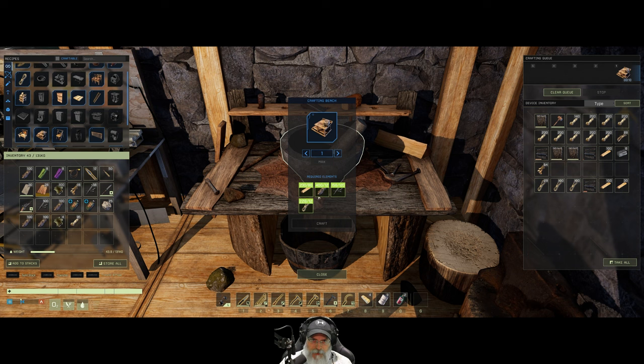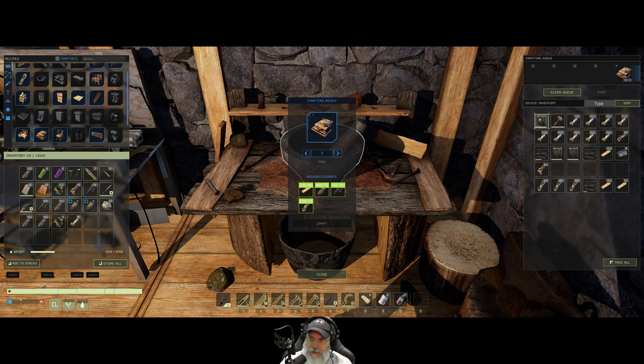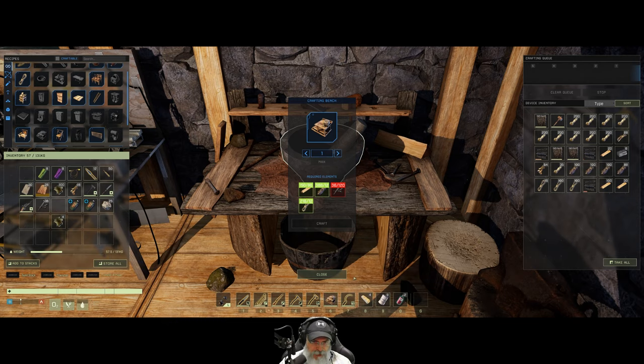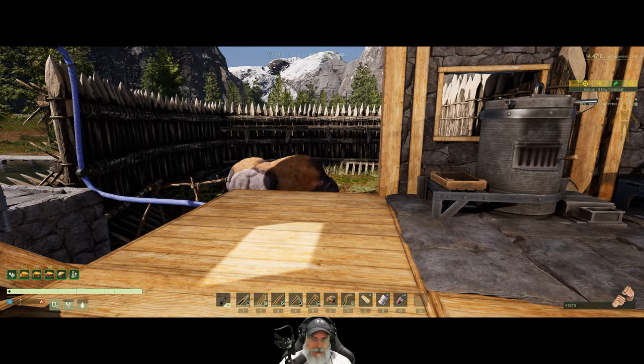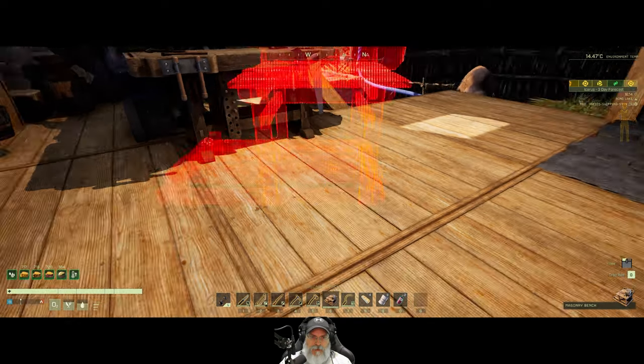Need more room. I wish there was a way when something is queued up to start it — I don't know how to do that. If I click on it it doesn't do anything. The only thing I know to do is clear the queue and re-queue it. I wish the game would pull all the ingredients into a buffer like most other crafting games do, rather than put it in the crafting bench and block you from making it.